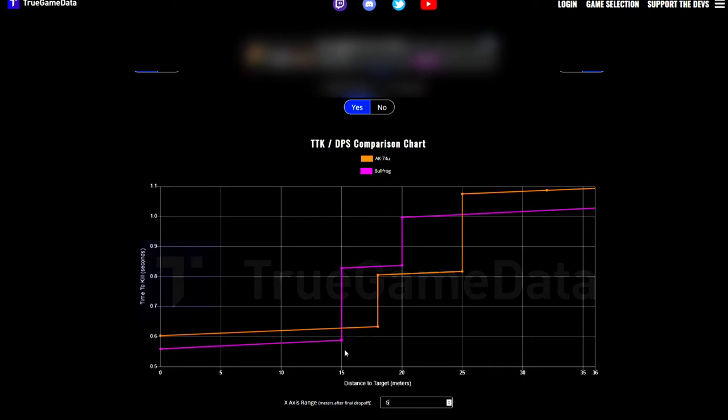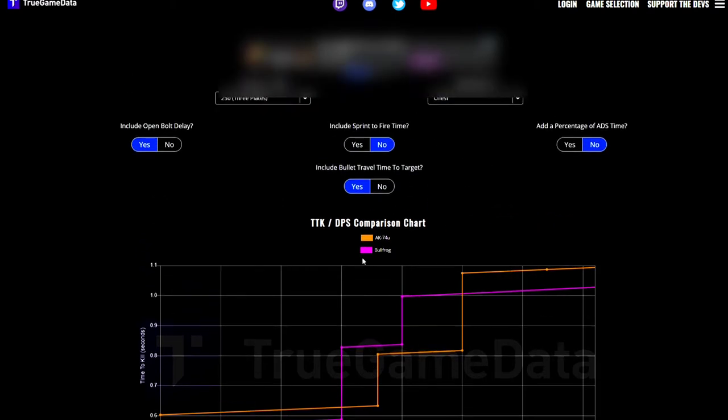The Bullfrog did get a little rebalance in the mid-season update, so it got an increase in its damage range — before it was 13 meters, now it's 15 meters. And this is on base weapons, by the way.